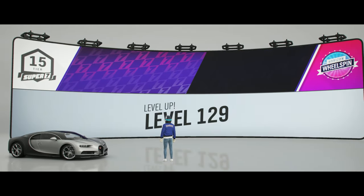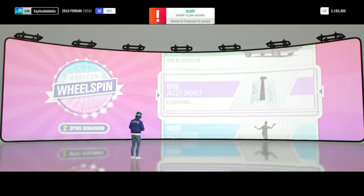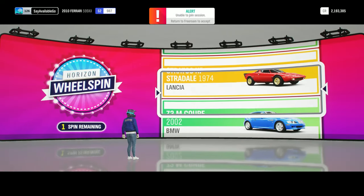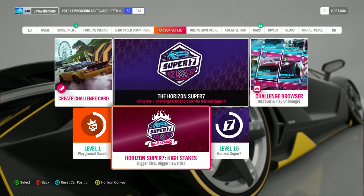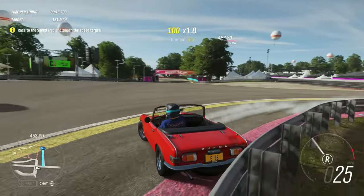Worth mentioning that I usually end up with 3 wheel spins after completing 6 challenges. High Stakes encourages you to keep on playing Super 7 challenges, as the prizes increase, but with the risk that if you fail you lose them all. There are 2 types of Super 7 challenges: Super 7 and Super 7 High Stakes. We are focusing on Super 7 High Stakes in this video.